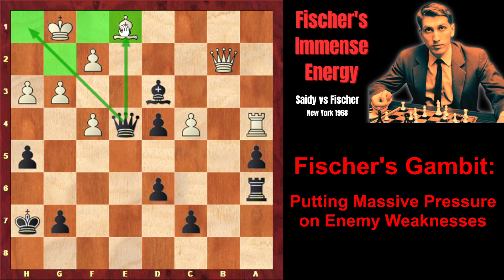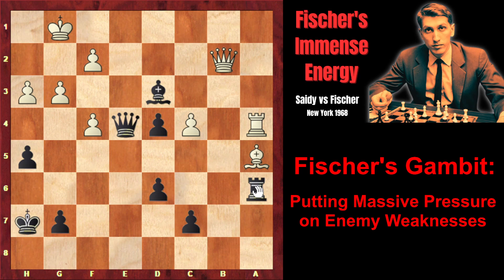White played bishop takes a5. However, that was a blunder because of simple tactics: rook takes a5, rook takes a5, and queen e1 check — and the rook falls of course. After king h2, queen takes a5, Saidi resigned. I recommend watching another great game by Fischer, which he played in the romantic style, sacrificing two pawns, two pieces, and the exchange. But first, like this video and subscribe, as it's really helpful for the channel growth.